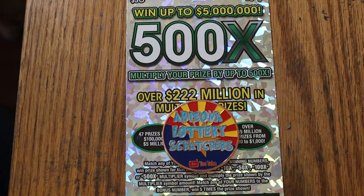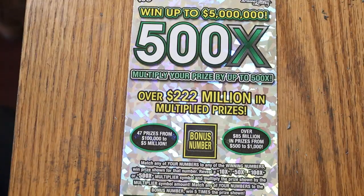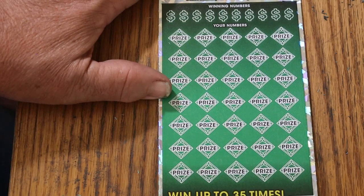We have ticket 12 here in front of you. It's a simple match-your-number game, or you can find the multipliers at 10, 50, 100, or 500 times, or the bonus number for five times. The book started out kind of slow, and hopefully it'll start picking up in this last part of the game.